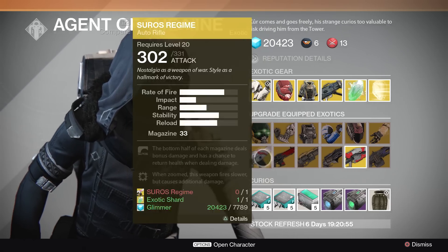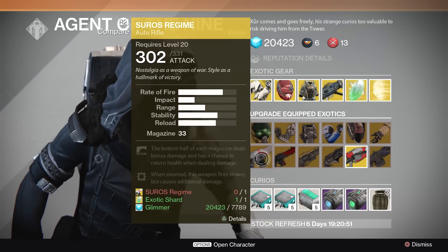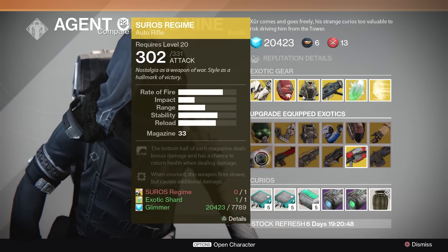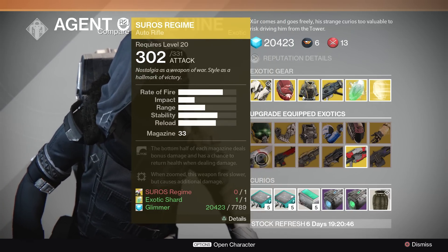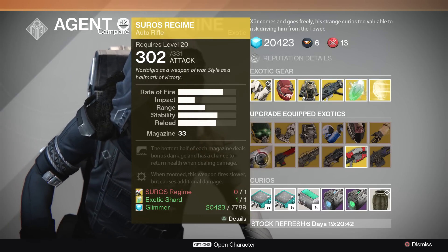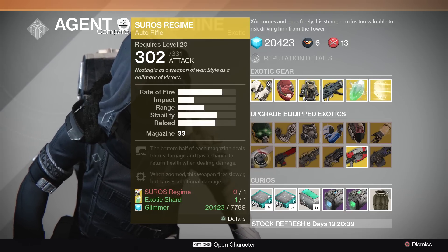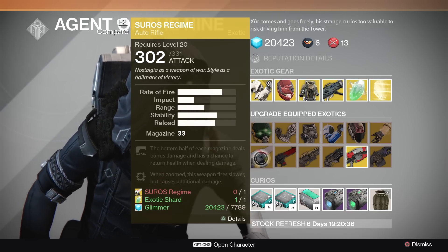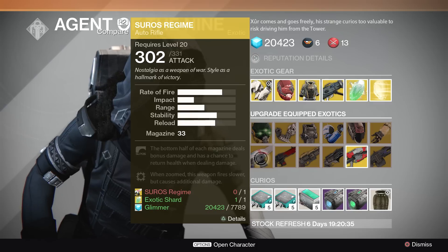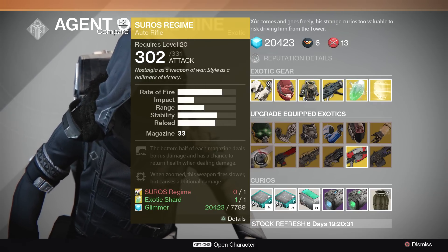Next, let's get to the weapons — we got a really good selection. Suros Regime: I just want to let you guys know that the Iron Banner is coming back soon. You're definitely going to want to upgrade your Suros as soon as possible. Bungie has said that upgrading weapons is going to be faster after they've been upgraded, so you're going to want an upgraded Suros Regime for the Iron Banner coming up soon.